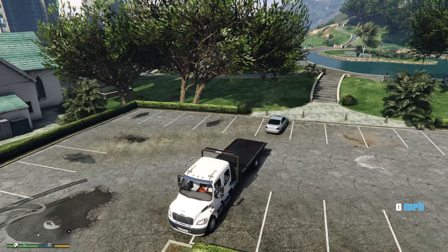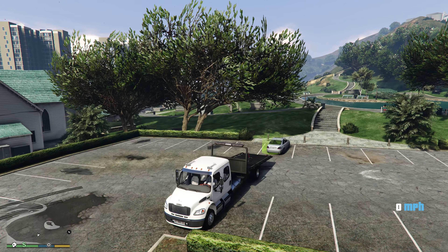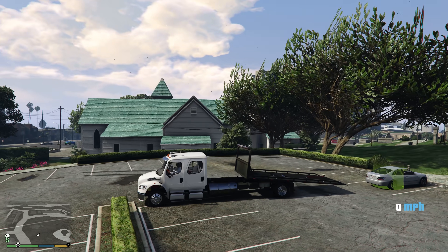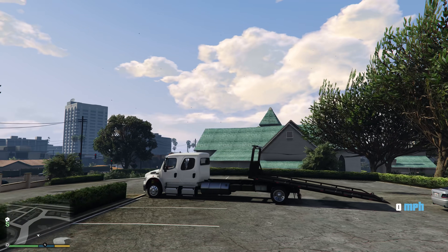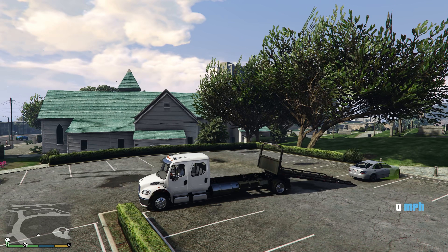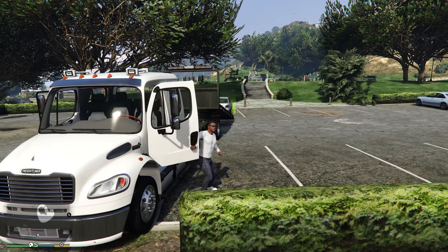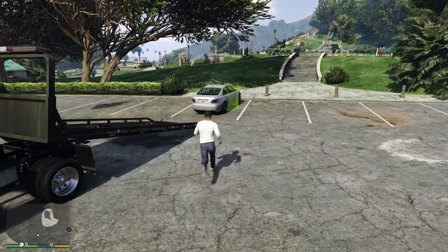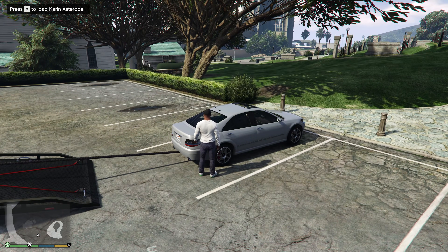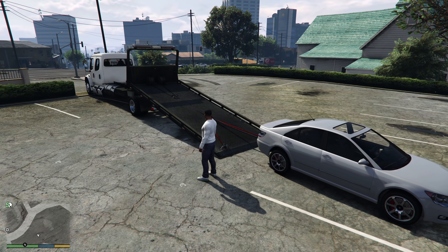Let's say we want to pick up this car right here. What we're going to do is put the flatbed on this truck down onto the ground. Now obviously with the Slamtruck we wouldn't have to do that — we wouldn't move the flatbed, we would just attach the vehicle. So we move this just like this, and once it's on the ground you can see it's in position. You see that little circle on the vehicle? That's all we would want for the Slamtruck. We would get out, walk up to the vehicle, and click X to attach the vehicle onto the truck. You attach that little winch, that little hook to the back of the car.